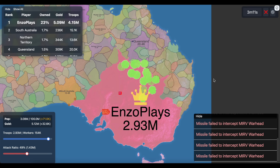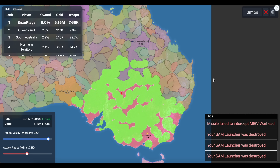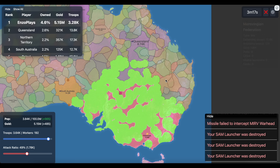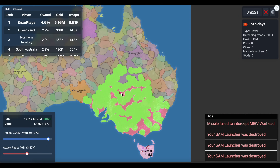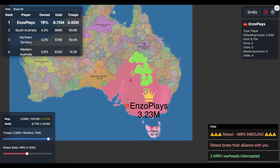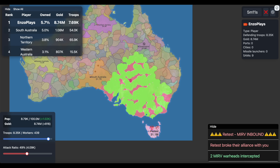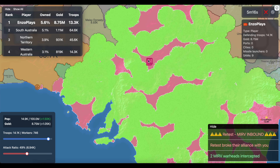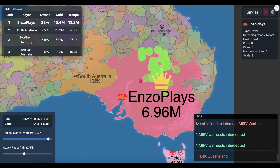I went back to redo earlier tests to figure out how many SAMs you need to defend a small pocket of land. For the redo of the five SAM test, it failed — even though two SAMs survived in the pocket, I felt that was just luck, and five SAMs isn't going to cut it. I then tried nine SAMs twice, and both times it worked. I'll leave this line of inquiry here since there may be variation depending on territory size and map, but nine seems to be in the right range.